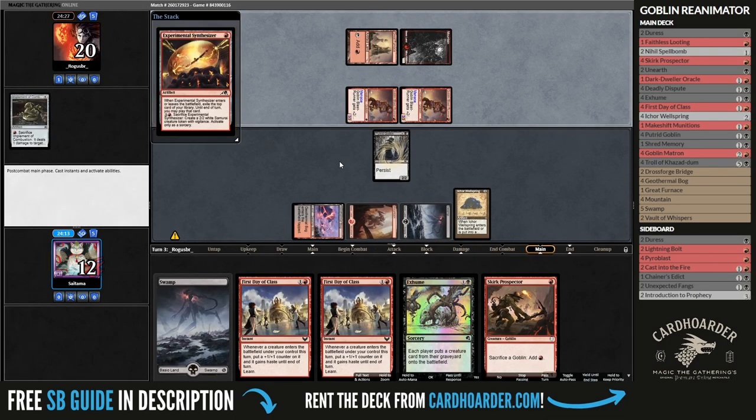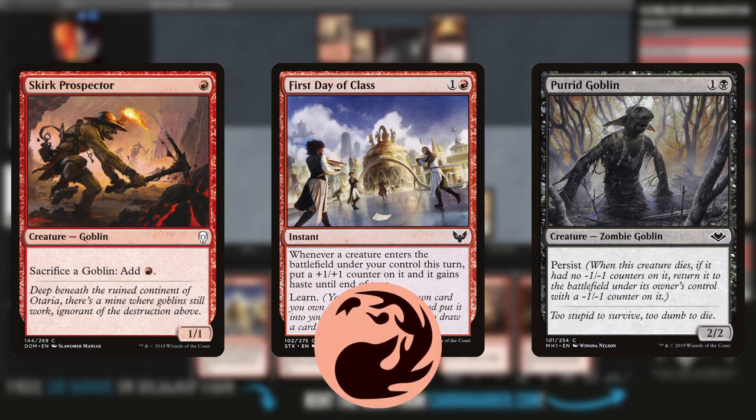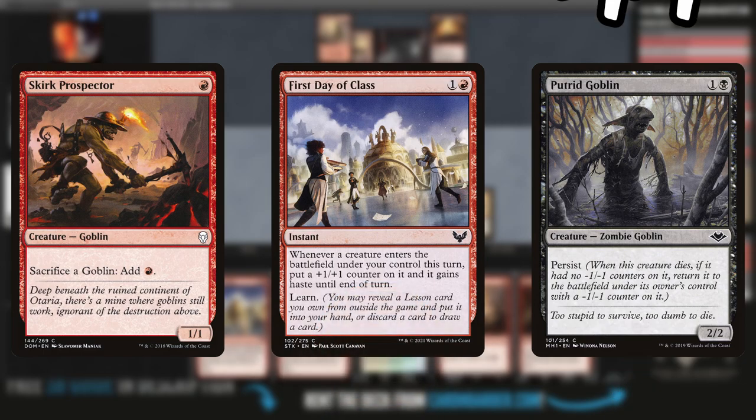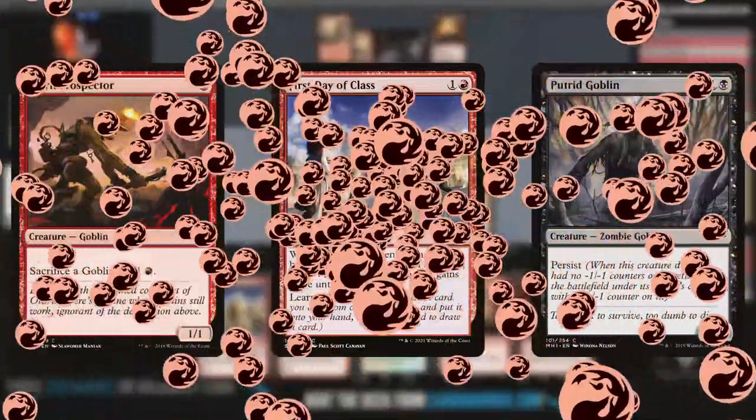They started strong, but our combo is already assembled. It works because we cast Fierce Day of Class, meaning every creature will enter the battlefield with haste, but more importantly, gets a +1/+1 counter on them. I sacrifice the Putrid Goblin to add one mana. The goblin gets onto the battlefield with a -1/-1 counter that gets nullified with the +1/+1 counter, meaning we now have infinite mana at our disposal.